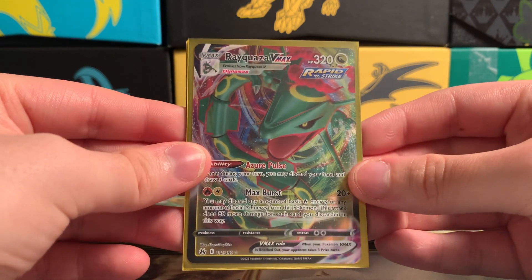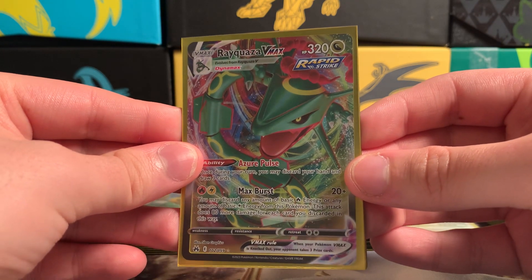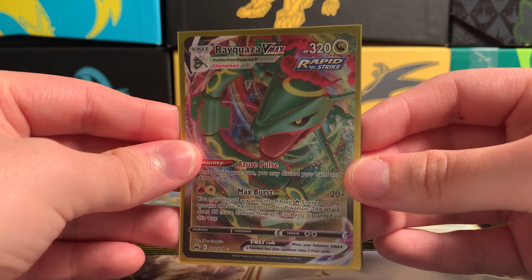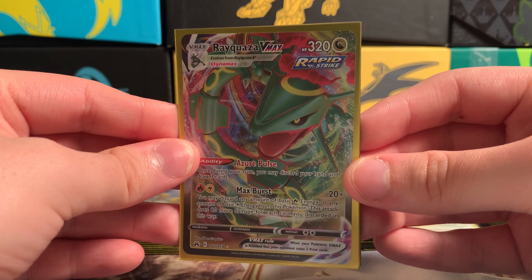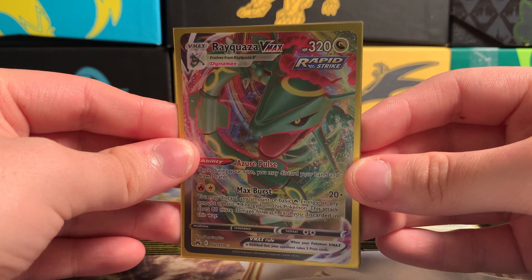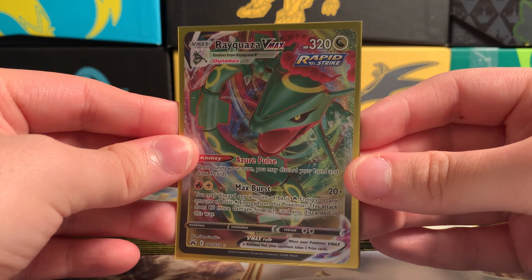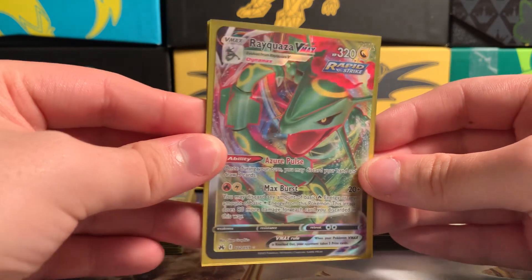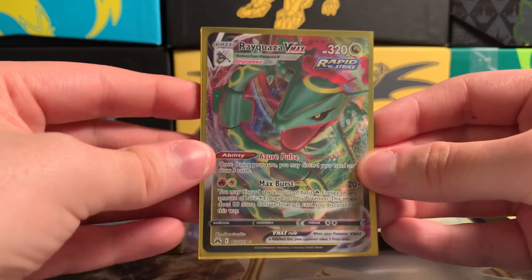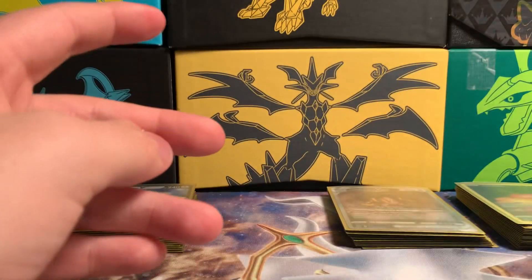People love Regidrago. Imagine if this was a shiny Regidrago — like if you put it in the shadows a little bit, you can kind of see shiny Regidrago. Once you put it in the light you see it's normal, but imagine if it was shiny — it would be so cool. Alright, that's my V-Maxes.